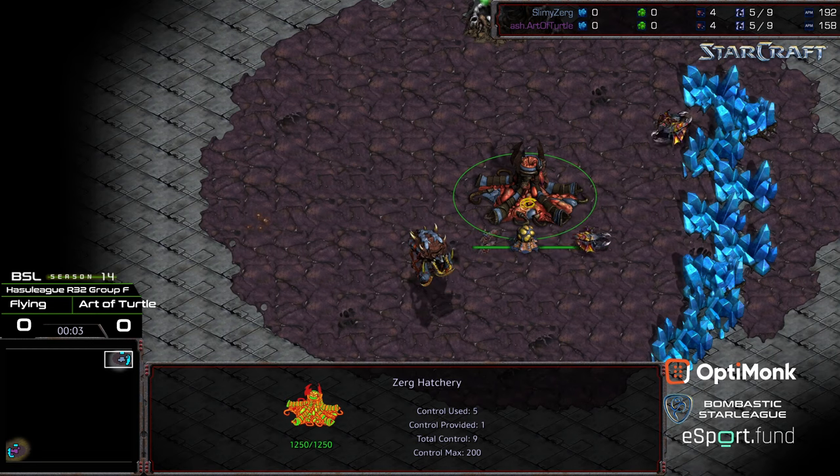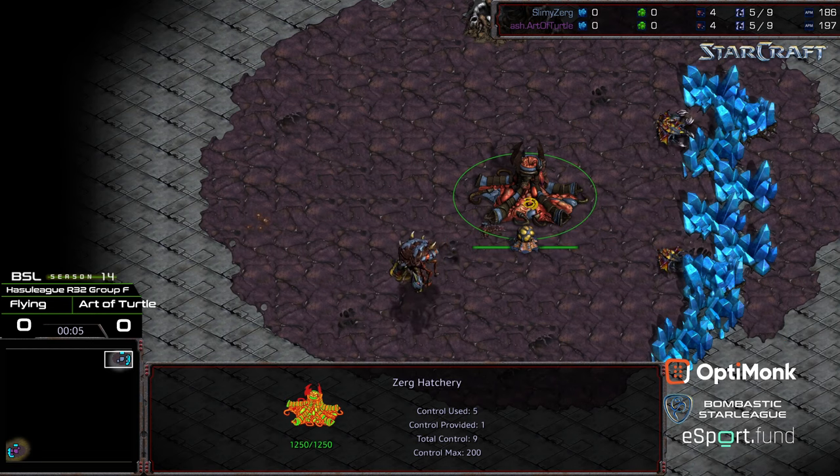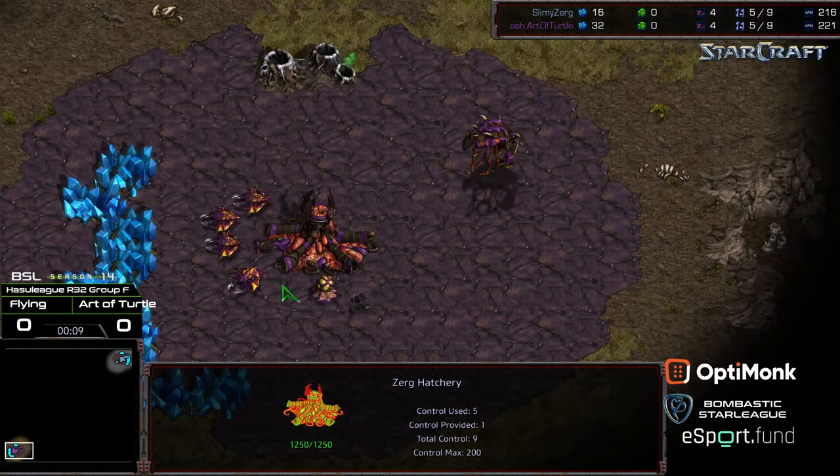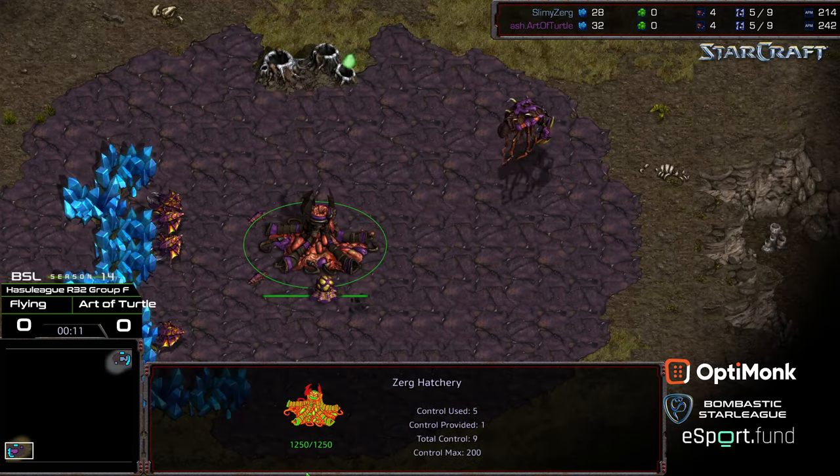Welcome to another commentary done by Diggity. In the upper right-hand corner we have Slimey Zerg, aka Flying, who's a new player to me. Starting as the Gray Zerg, and in the bottom left-hand corner we have Heart of Turtle as the Purple Zerg.